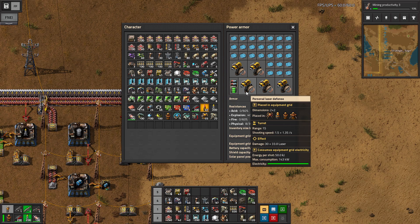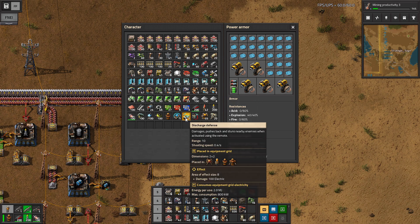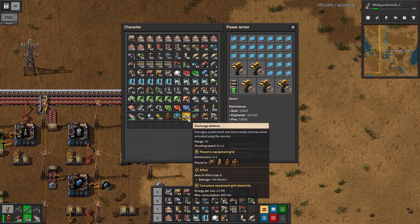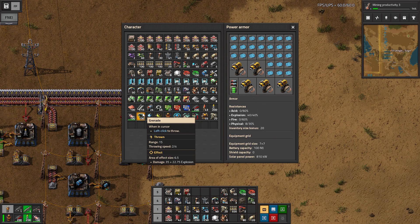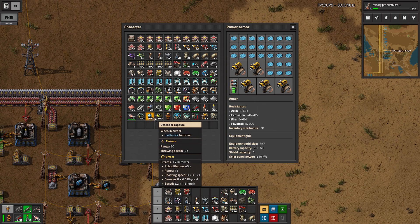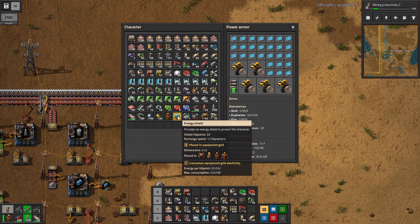There are a few other options: we've got the discharge defense, but that actually has to be activated manually — it's not automatic. For that reason alone, I don't think it's worth using. We've also got additional robots, the distractor capsule to go along with the defender, and the energy shield. We could move up to a Mark II energy shield with even more hit points, but energy shields are superfluous — a waste of energy and space in our equipment grid.